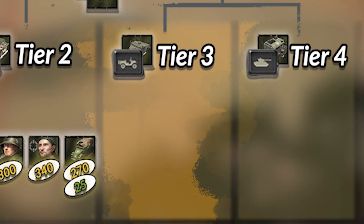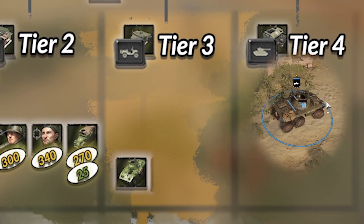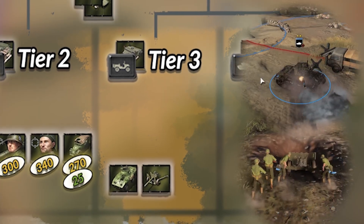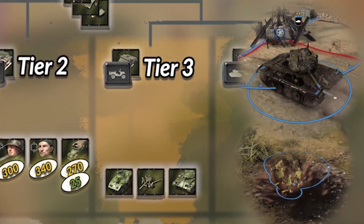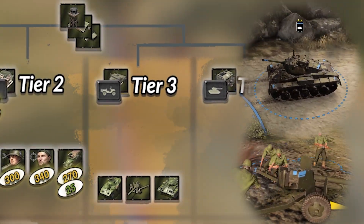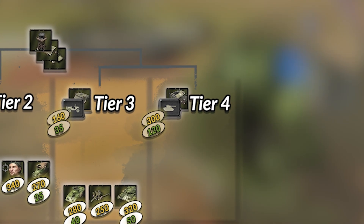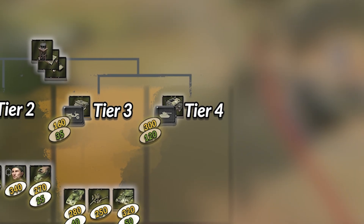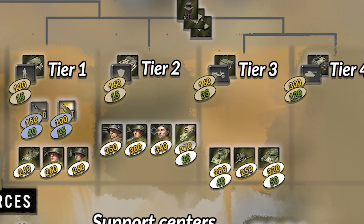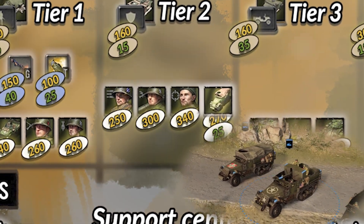In Tier 3, the US gets access to the M8 Greyhound, which is a strong anti-infantry vehicle. It also gets access to the M180 gun and the Chaffee, which is a heavy light vehicle that actually has quite decent penetration, allowing it to punch way above its weight class. Tier 4 is a lot more expensive than Tier 3, meaning you most likely will stop and grab at least one of the vehicles in Tier 3. Though you could also skip Tier 3 entirely and use the M3 as a light vehicle instead, as it has some decent upgrades, such as the Krautmower.